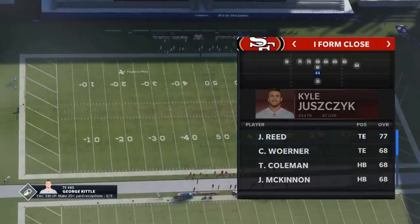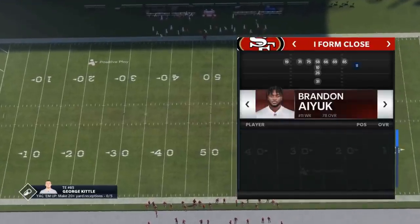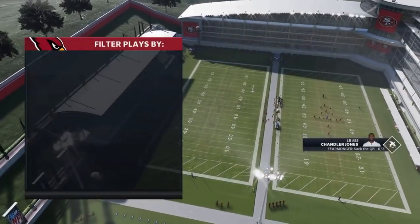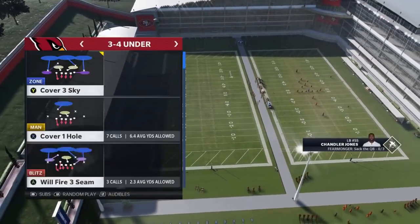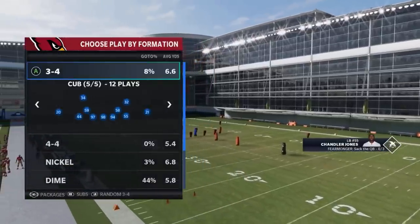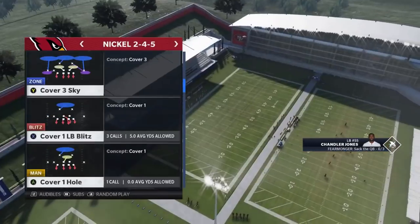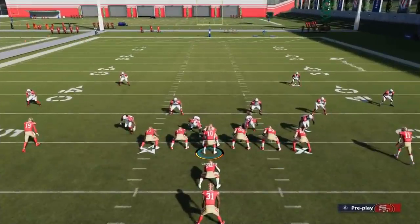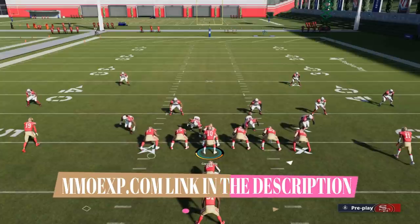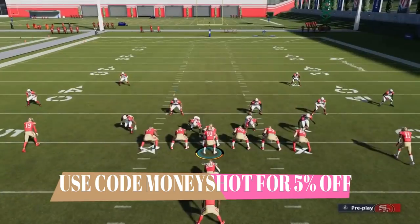Let's start with the PA Titan Leak. As far as adjustments to my formation — since I'm going to be passing a lot, I could put a speed back at the fullback spot and make sure I have my best receivers. I don't have a great quarterback, but that's fine — I'm going to get it done with Jimmy G. This video is brought to you by coin sponsor MMOXP.com. If you're trying to get your team up, make sure to check them out. Use discount code 'Money Shot' to get 5% off your order.